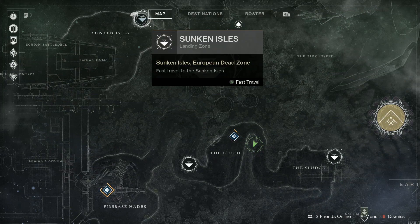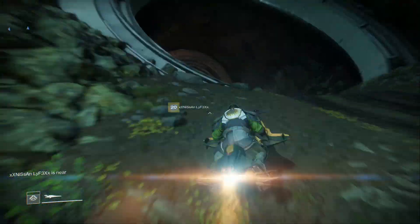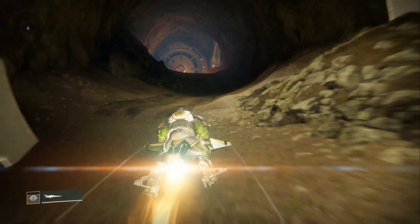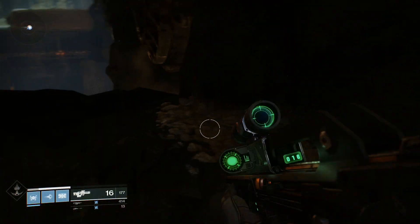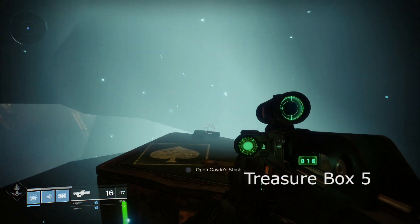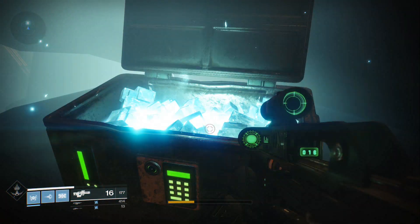We're going to go to box 5, our last box. Fast travel all the way up to Sunken Isles. Once you get to Sunken Isles, pull out your Sparrow and hang a left off the fast travel point into the tunnels. Follow this all the way around until you see your HUD show the tunnels. Go across the bridge, take a left, and before you go through this door, stop. Get off your Sparrow, go down this little ledge, and there's box number 5 — fairly simple to find. Box 5 — and on your director map, one more time, it's way up there. Open that thing up. And that's all our boxes for today.